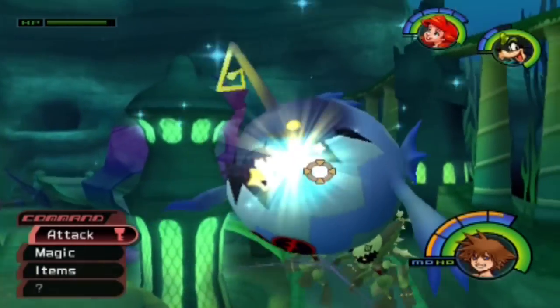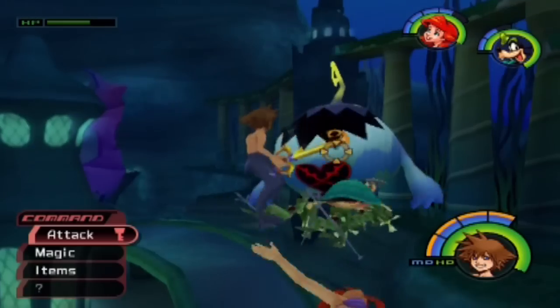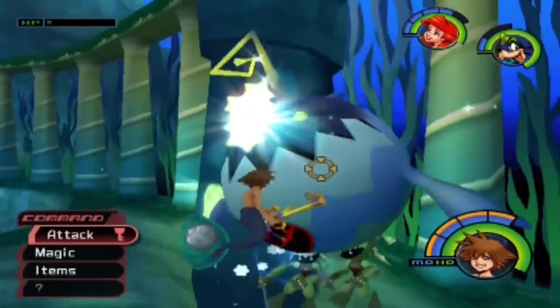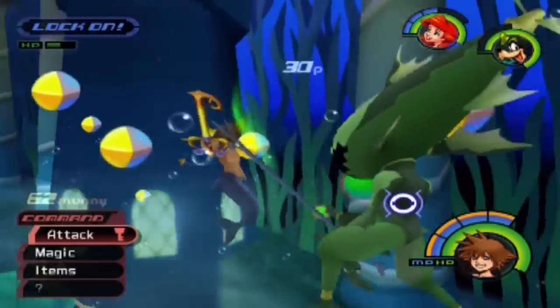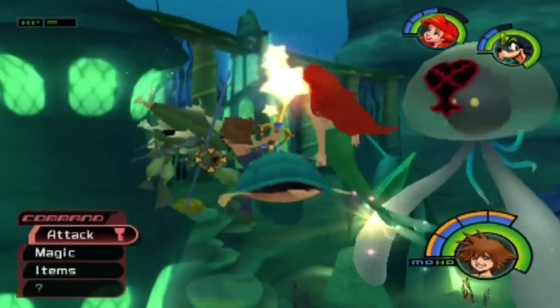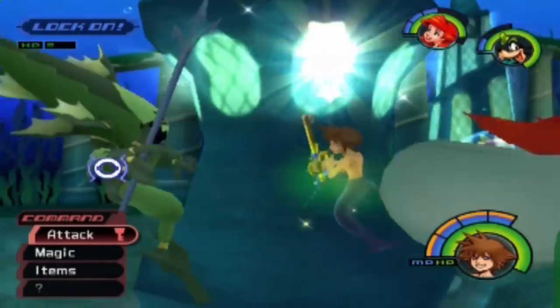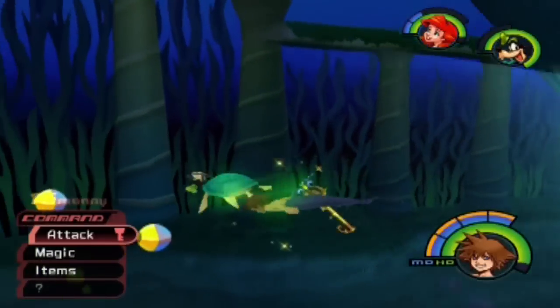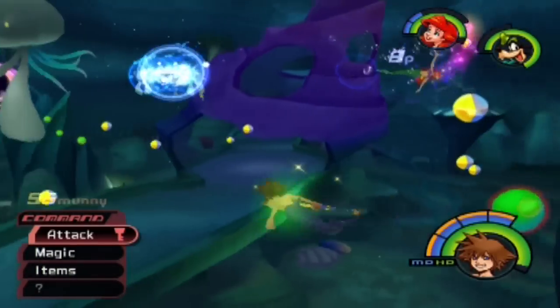Oh, crap! Awesome-looking enemy! Heck yeah! We're gonna fight this guy. I don't even know what this guy's called — I think it's called Aqua Tank or something. Just look at him, he looks really cool! And he carries one of the cooler-looking enemies in this game. The Screwdivers and the Aqua Tanks, or whatever they're called, make this level bearable. And that's truly a testament to the art design of this game.